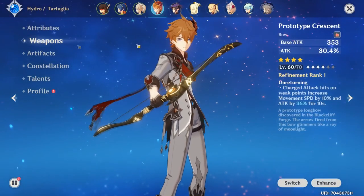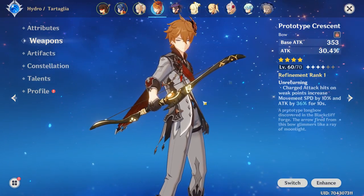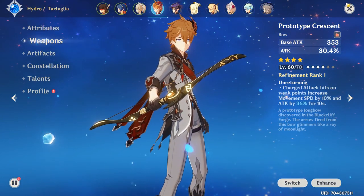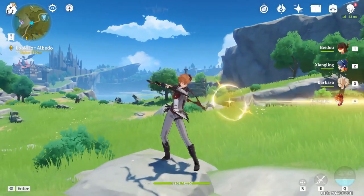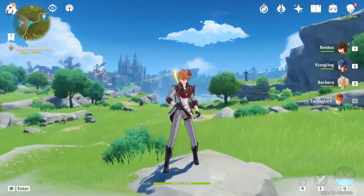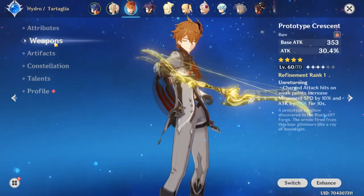Your best weapon as a free-to-play is the Prototype Crescent. Do not use the other blacksmith weapon for him, because it is only physical damage. I mean, if you like spamming like that, if that's all you're going to use him for, then you could do that with Bloodstained Chivalry, but that's about it.